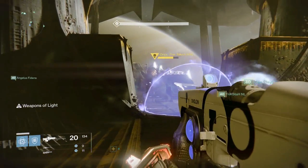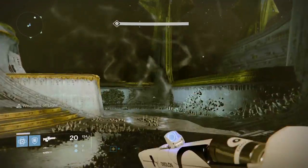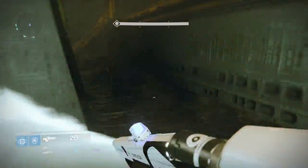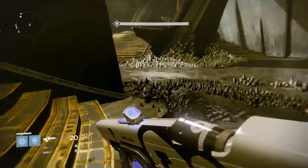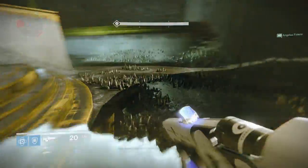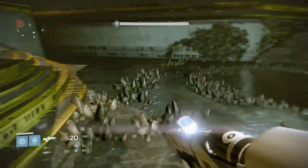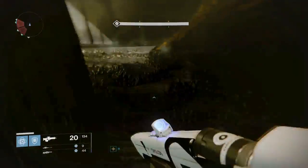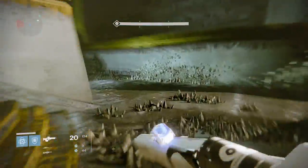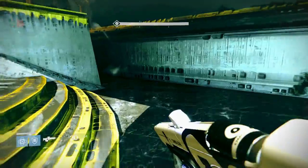After this, Oryx will spawn at the back of the room and fire white orbs at you which will do damage and actually kill you if they catch you. As soon as you see him, go back to your own individual platform and begin to run around in circles - this will allow you to evade whatever is chasing you. Whoever had the relic and is the floater is just going to want to find a spot at the back of the room and run in tight circles.